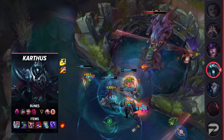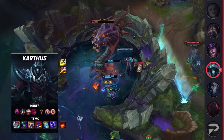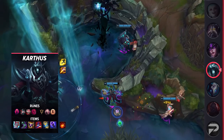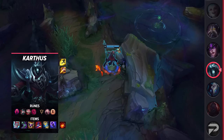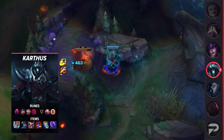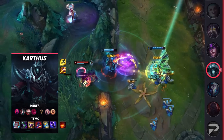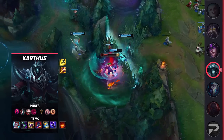Let's get into this build real quick. For your summoner spells, you'll be taking Exhaust and Smite. If you're not comfortable without Flash, you can take that instead, but we highly recommend Exhaust — it offers great dueling potential and makes your Qs easier to land. Be sure to start the game with Red Smite as well. As for your runes, you'll be taking Dark Harvest, Cheap Shot, Eyeball Collection, Ultimate Hunter, Presence of Mind, and Last Stand. These runes will help you scale and snowball the longer the game goes on. Finally, make sure you pick up Liandry's, Sorcerer's Shoes, Shadowflame, Rabadon's, Zhonya's, and Void Staff for your items.